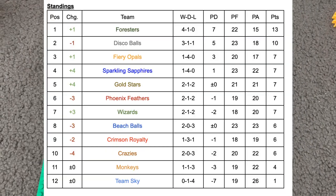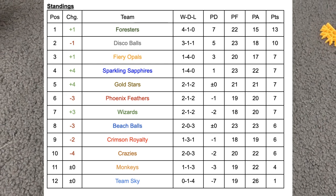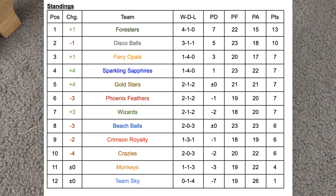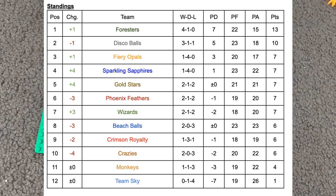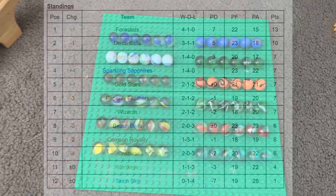Here are your current standings. Forests take a nice lead, three points ahead of the Disco Balls, then three points down to Fiery Opals, Sparkling Sapphires, Gold Stars, and Phoenix Feathers. One more point sees Beach Balls and Crazies, then two points to the Monkeys, and down at the bottom is Team Sky on one point — the only team without a win.